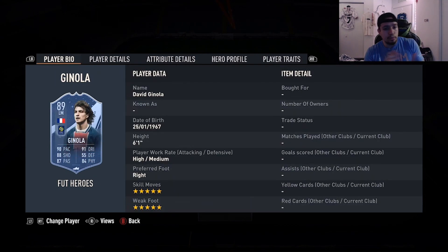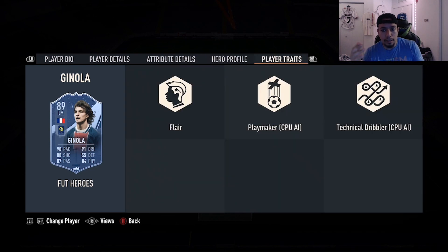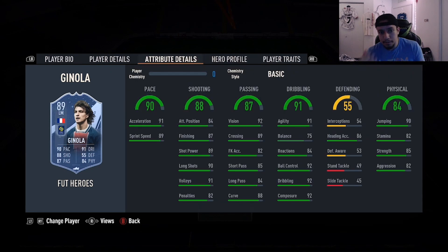Number five is going to be 89-rated FUT Heroes David Ginola - 6'1", high/medium, right foot, double five-star combination, 90 pace, 88 shooting, 87 passing, 91 dribbling, 84 physicality, no shooting traits in game. Ginola is just that guy - there's a reason all the pros use him for events, there's a reason this card is still over a million coins. Just one of the best strikers, he finishes almost everything. He's basically like a budget R9, and with very obviously good links as well because FUT Heroes have the best links in FIFA.